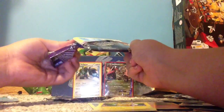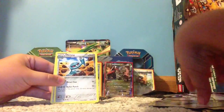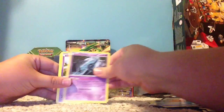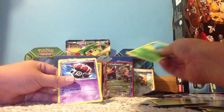So now on to the two Ancient Origins packs. Code card for you guys — three. Eco Arm, Metang, Hex Maniac, Magikarp, Unown, Pokeball, Toy, Malamar, Combee, Oddish reverse, and the rare is a Claydol.